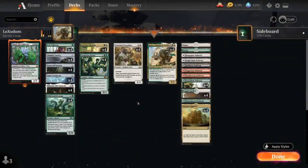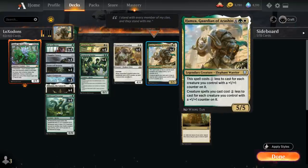The capital X is very important since we're building around Hamza, Guardian of Arishen from the latest Anthology expansion — a 6-mana 5/5 legendary creature Elephant Warrior that costs 1 generic mana less to cast for each creature we control with a +1/+1 counter on it, and then afterwards, creature spells we cast cost 1 generic mana less for each creature we control with a +1/+1 counter on it.